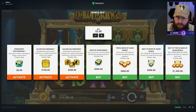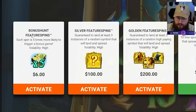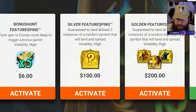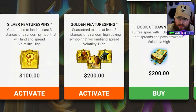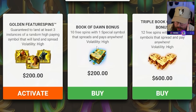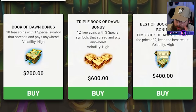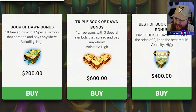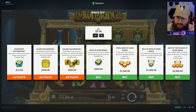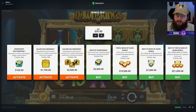I believe this is a book-related slot. Let me do some research: bonus hunt feature spins are five times more likely to trigger a bonus game. Silver feature spins are guaranteed to land at least three instances of a random symbol that will land and spread - exactly like a book game. Golden feature spins guarantee a premium. Then you have the Book of Dawn bonus, one special symbol, triple book, three special symbols, best of, and best of both.